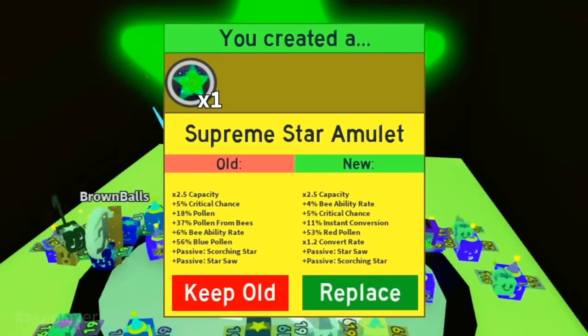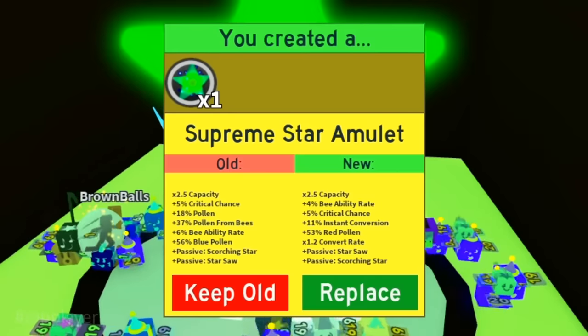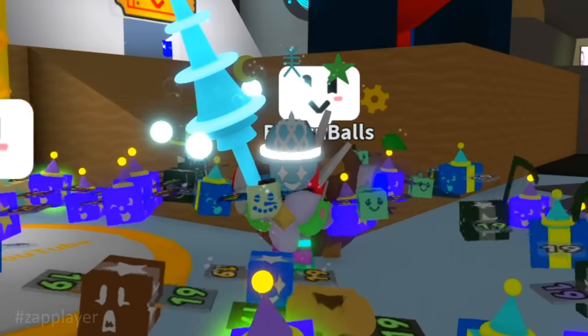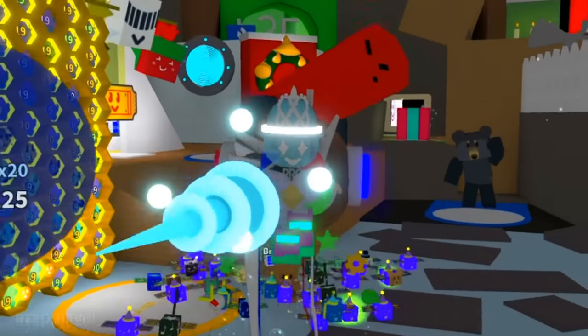That's what I'm talking about guys. If we had pollen stat instead of convert rate, we were 5 of 5. I can call this 4.5 of 5 — never mind, we take it for sure. As you can see, in getting a perfect supreme star amulet you need to save tons of honey. You can get lucky or unlucky.